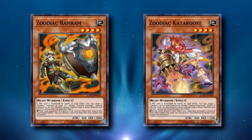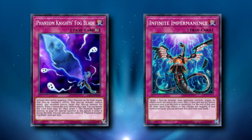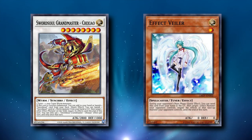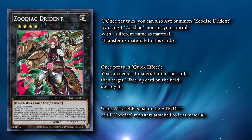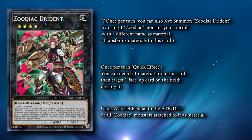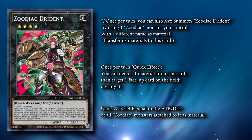Cards like Ramram or Kataroost let you power through certain types of interaction to enable a Zeus line easier. Ramram, for example, gives your Borb protection from cards like Infinite Impermanence or Phantom Knight's Fog Blade, while Kataroost can help against stuff like Effect Veiler or Swordsoul Grandmaster Chixiao. And as soon as that direct attack lands, even if it doesn't do any damage, your Zeus is now online. Zeus isn't our only option for interaction, though. We also have Zoodiac Drident. As a quick effect, Drident can detach an XYZ material to destroy any face-up card on the field. We can use Drident to clear out any type of interaction that threatens our Borb before a Zeus line, or just sit on it as a flexible one-card pop and save the Zeus line for later.